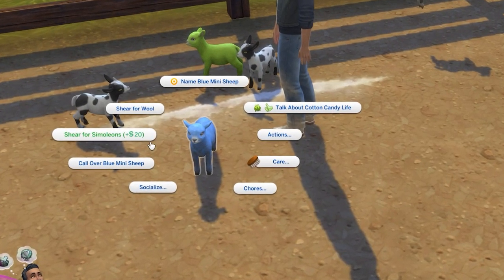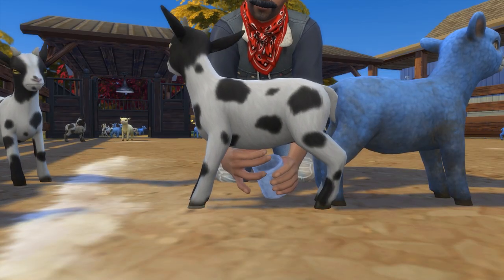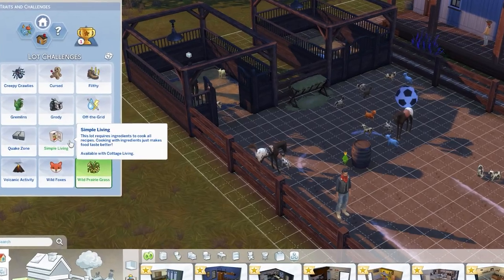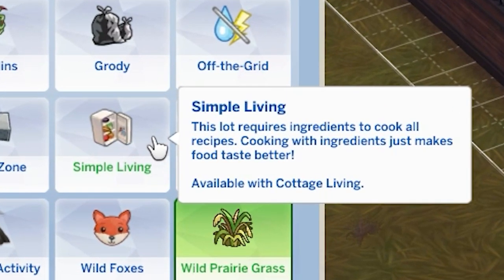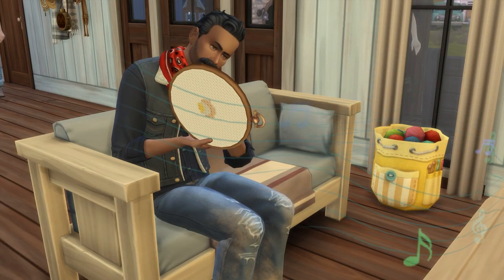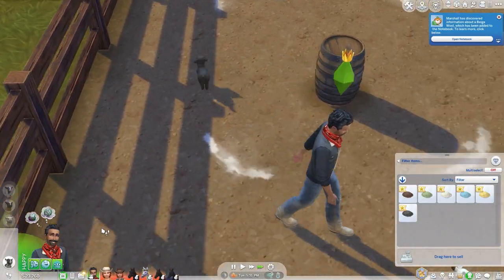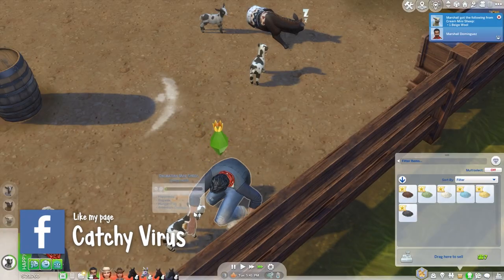Let's talk about how you can make simoleons with your mini goats and sheep. Every so often your goats will be able to be milked and your sheep will be able to be sheared for simoleons. When you milk a goat, you'll get two bottles of milk, which can be pretty helpful for the simple living challenge. With your sheep's wool, you can use it in crafting projects which can then be sold for simoleons. Note that if you don't have Cottage Living, the goat milk and lamb wool can only be sold for simoleons — there are no other options.